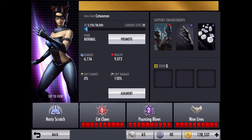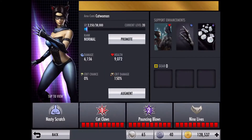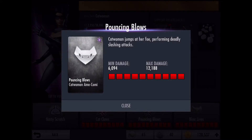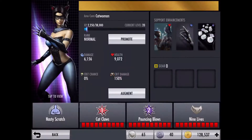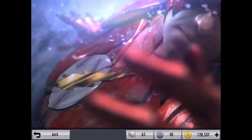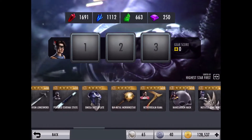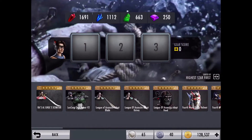Her moves are: first move, Metal Claws, which hits Catwoman's opponent and applies bleed damage over time for 10 seconds. Her second move is Pouncing Blows — Catwoman jumps at her foe performing deadly slashing attacks. And her super move is 9 Lives, where Catwoman merges strength and agility to launch an unstoppable barrage of pain, and it's unblockable. I've unlocked all the gear slots, so let's put some gear on her first.